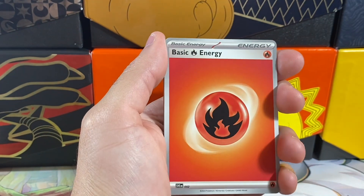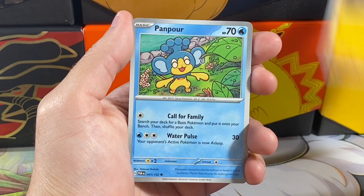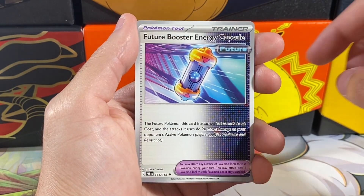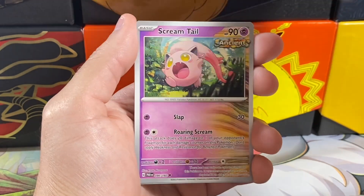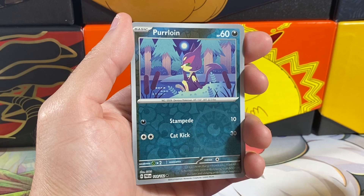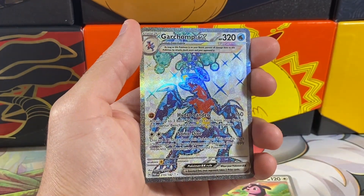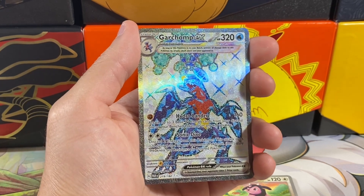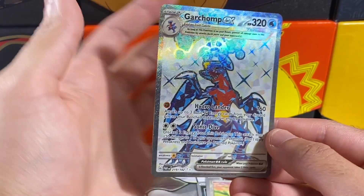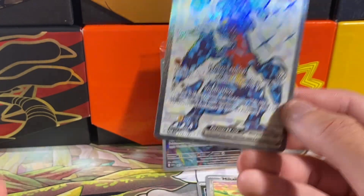Just want to adjust the camera a little bit so it's easier to see. We have an Energy, a Gibble, Fanpore, Flitzel, Bonsuite, Garbodor, a Booster Energy Capsule, a Scream Tail — that's actually not a holo, interestingly enough, but it's an ancient card. We got a Purloin, a Miltank. No way! We got the Garchomp EX. This is not the super expensive one, but it's a really, really rare one too. This is actually the double rare variant. Wow, we actually pulled an EX right off the bat.